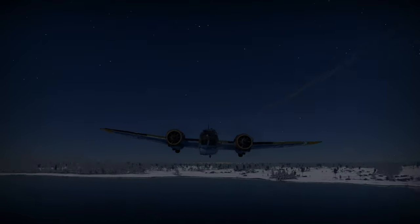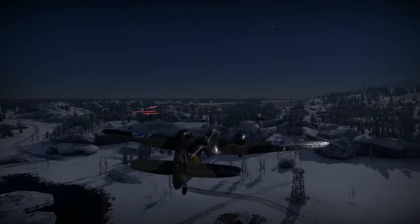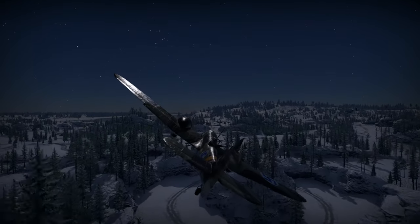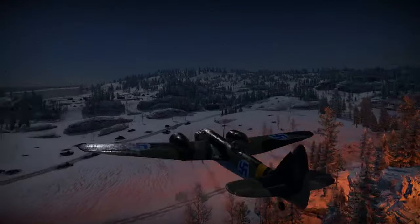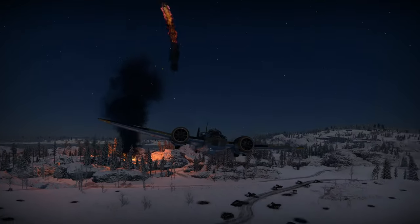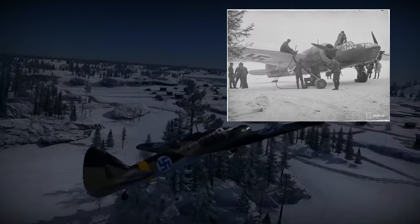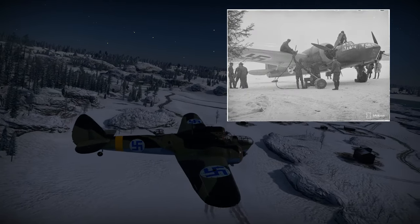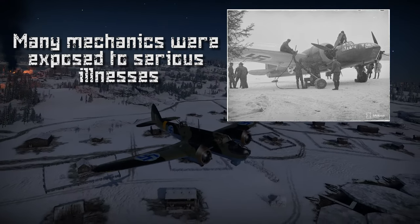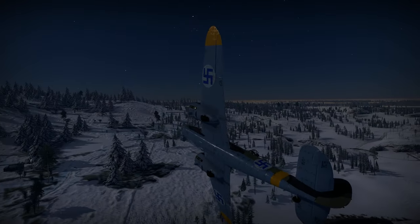Like many other Finnish planes, some Blenheims had skis installed during winter. Operations in winter conditions were tough for the crew — when flying at 7,000 metres, temperatures could drop to minus 50 Celsius, so cold that the camouflage paint started to peel off completely. The mechanics faced their own struggle on the ground: oil had to be drained from engines to keep it warm, and engines had to be warmed up for hours before takeoffs. Often maintenance had to be done outside without any protection from the freezing weather.